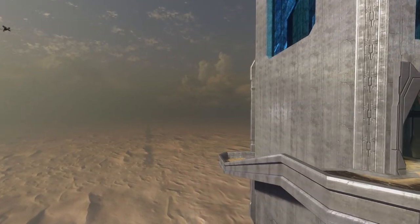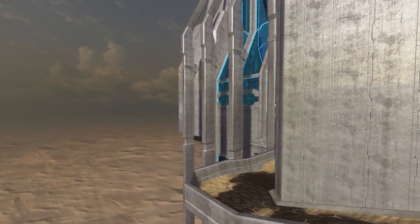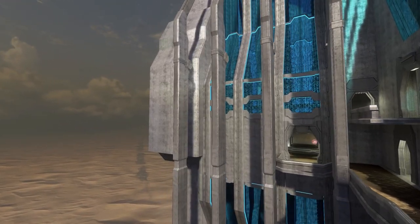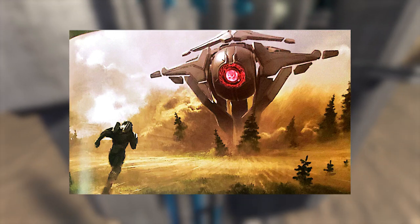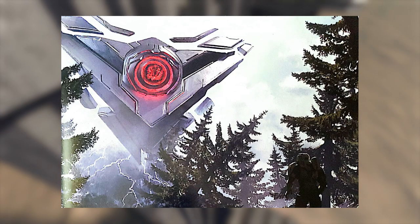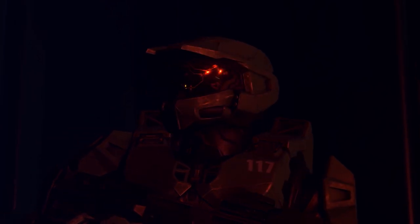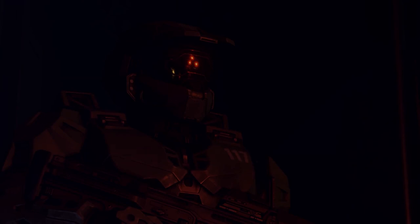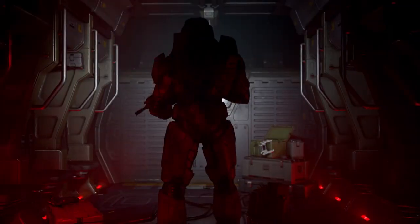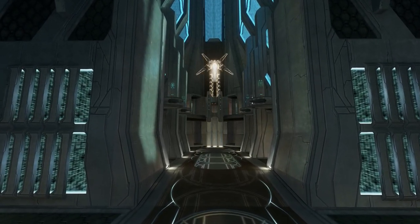It'll also be interesting to see how 343 models their ancilla, especially for Offensive Bias. We previously covered concept art of Offensive Bias being put into the game that eventually seemed to be cut for time — particularly a piece featuring three red dots as its eyes, which matches up perfectly with a cutscene from the 2020 trailer. Let me know in the comments how you think Offensive Bias is going to play out in the future storytelling of Halo.